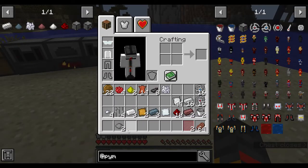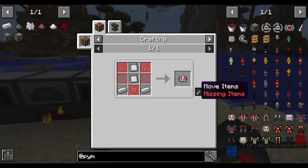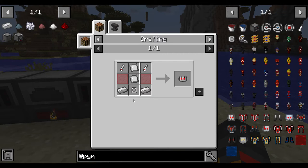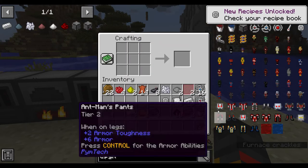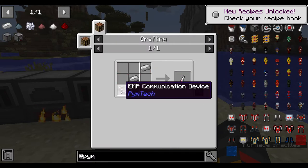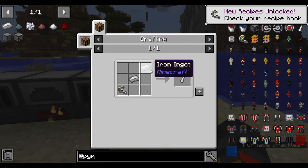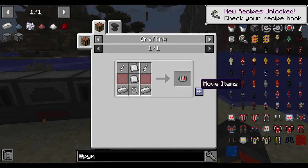Let's go step by step starting with the helmet. You need everything except a filter and an antenna. The filter is made easily enough. For the ant antenna you need two EMP communication devices — make those two, then two ant antenna, and now you can make the helmet.